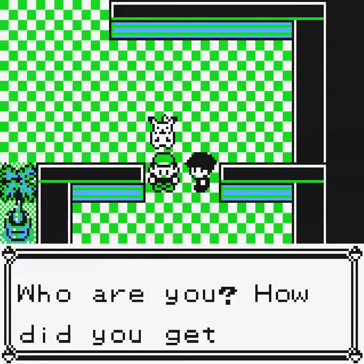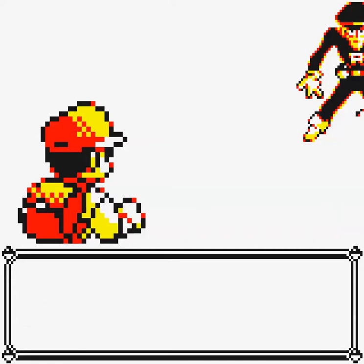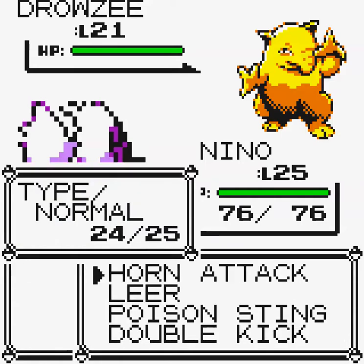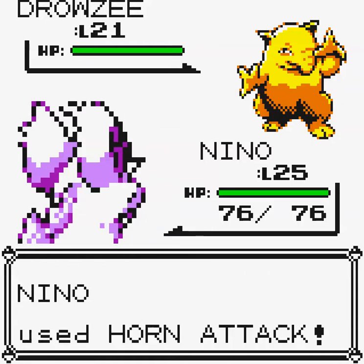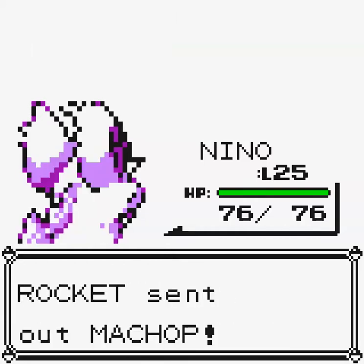A grunt challenges us: 'Who are you? How did you get here?' I'm just a kid beating up a bunch of adults in their hideout. He's got a Drowzee — I'm not a fan, because Drowzee's a Psychic type and we're Poison type. Still, let's give it a shot; it might not know a Psychic-type move just yet. Drowzee can't use Disable twice. That went well, and the other Pokemon is Machop so we don't need to change Pokemon right now.